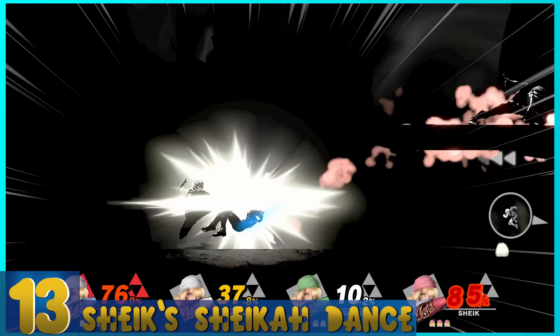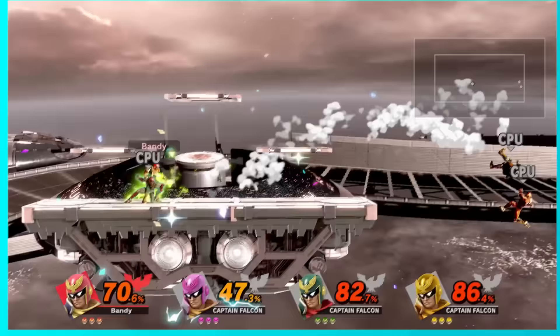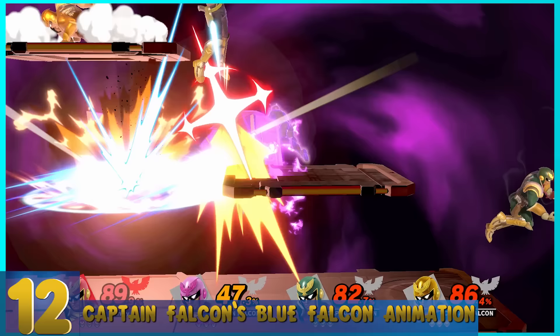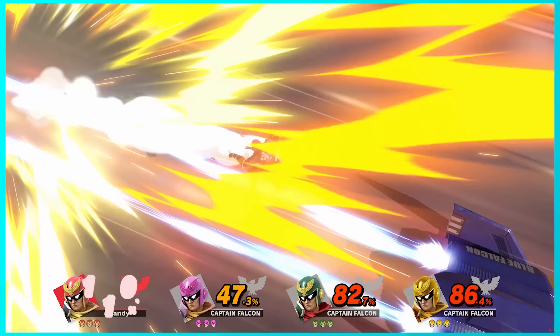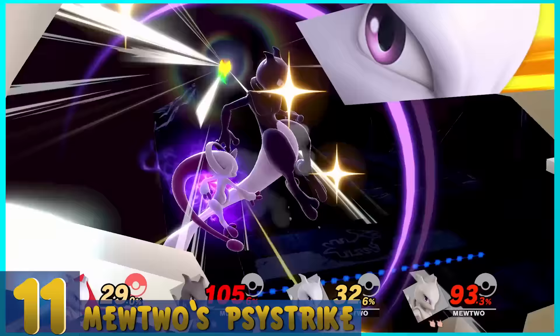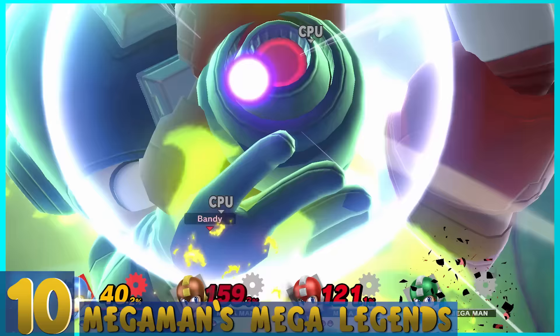13. Sheik's Sheikah Dance — She slices forward with a dagger, and the Sheikah symbol flashes on screen. It's much more visually interesting than previous Final Smashes, and it's pretty easy to capture someone while also being powerful. 12. Captain Falcon's Blue Falcon — The handsome fella calls up his Blue Falcon, throws his opponents on an F-Zero track, and straight up plows through them. The captain does not play around. 11. Mewtwo's Psystrike — He transforms into Mega Mewtwo Y, throws up a psychic ball, and zaps players all at the same time. It's a crazy light show, and very powerful too.